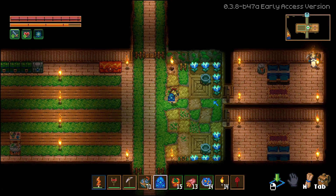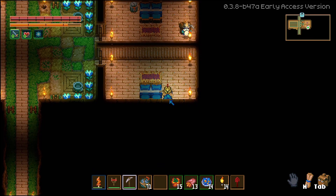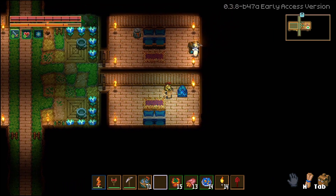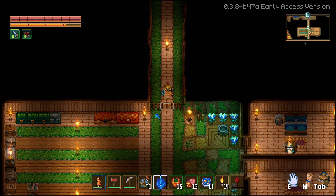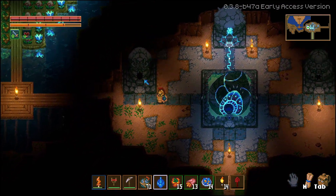Back at base — let's put the mysterious idol right here, hopefully that works. I want to see if this NPC has upgraded yet. Doesn't look like it, but eventually you can see all these open slots — I think you have to beat the third boss for him to upgrade. Eventually he'll sell valuable food. Let's put the loot in the upgrade station over here and see what we get.